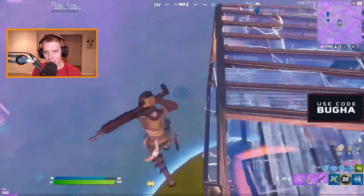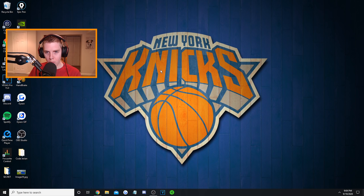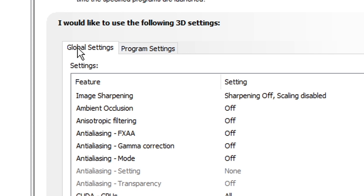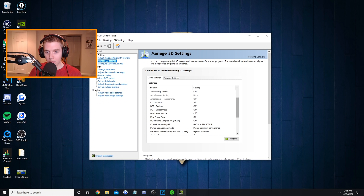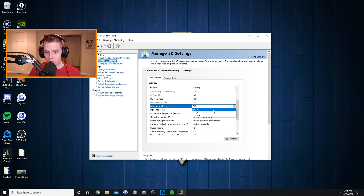On top of enabling on plus boost, there are a few different settings you can change to make it work even better. First, right-click on your desktop and go to NVIDIA Control Panel. Then on the top left, go to Adjust Image Settings with Preview and click the Use the Advanced 3D Image Settings option. From there, go to Manage 3D Settings and scroll down under Global Settings to Power Management Mode — you want this set to Prefer Maximum Performance, not Optimal Power or Adaptive. Also scroll up to Low Latency Mode and turn it off.